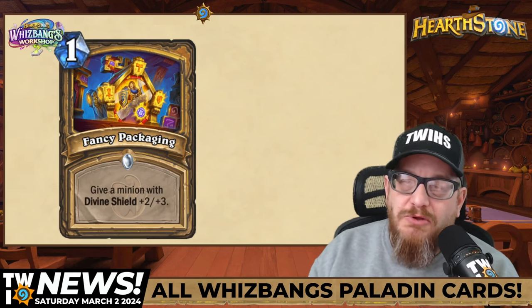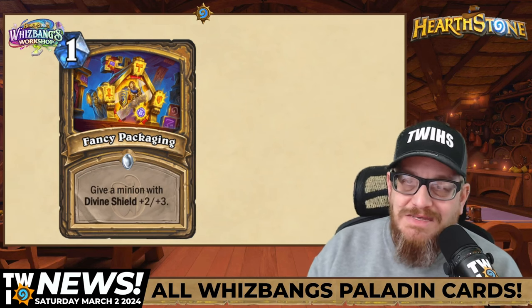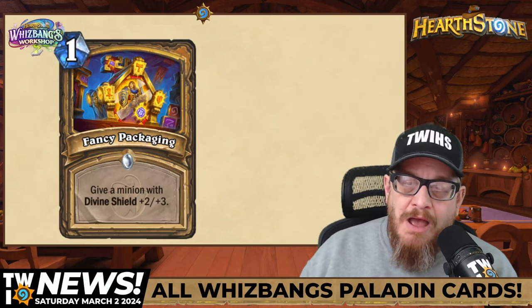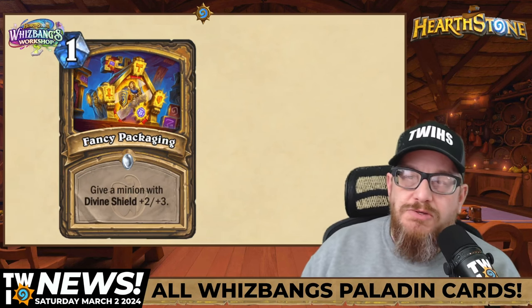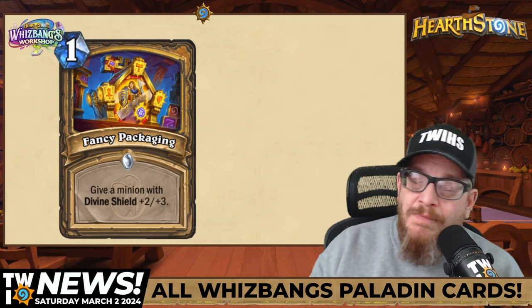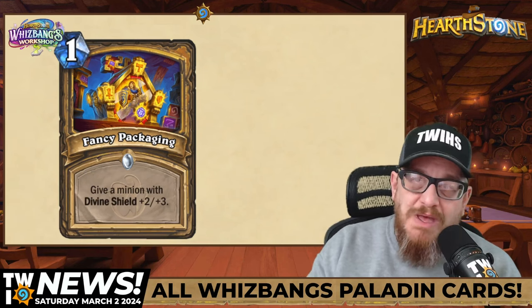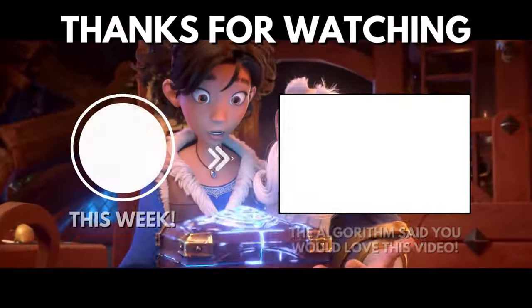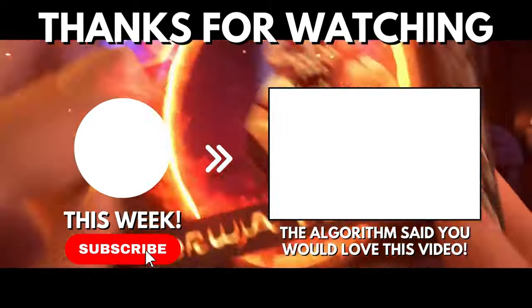That's it — hope you liked the reveals. Let me know if you're looking forward to any of these cards, or not looking forward to playing against them. I'm going to keep on revealing all of the class cards as I can. We just got all of Shaman's, we have Druid's, and we have the neutrals — I'll probably do neutrals last. I'm very excited for this set; it comes out in just a few weeks. Don't forget, I've got a giveaway going for the Whizbang's Workshop regular bundle — link in the description below. See you all in the tavern!